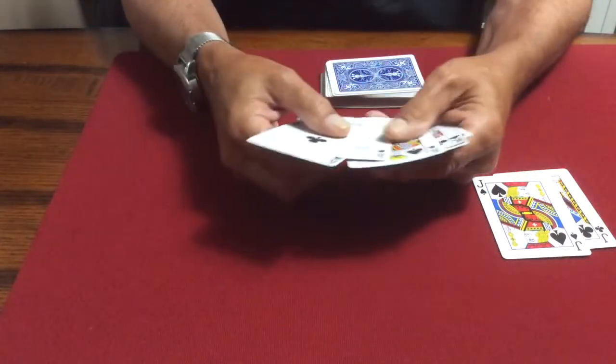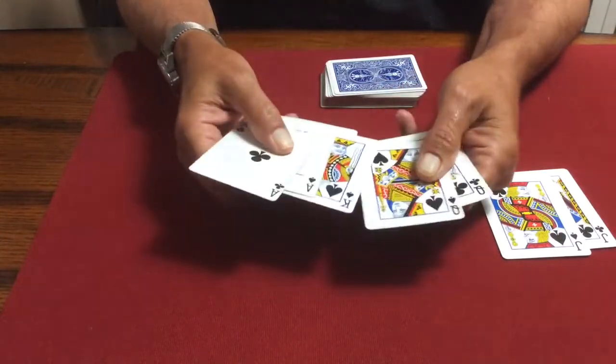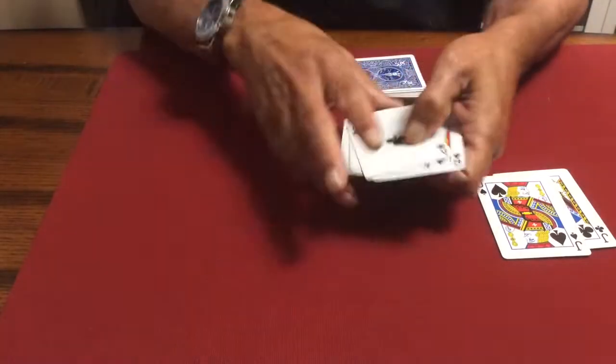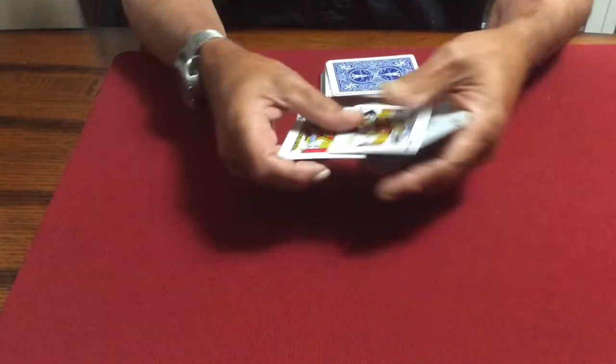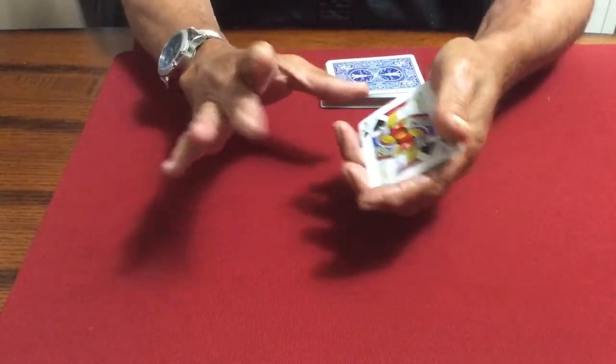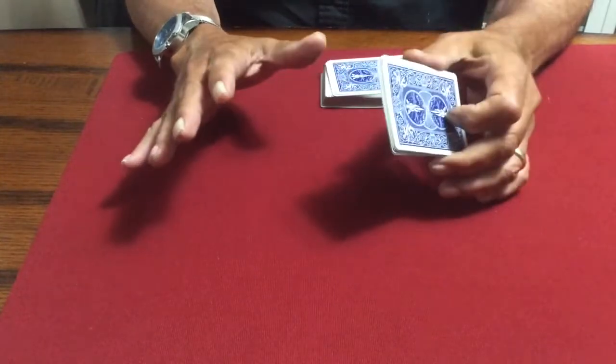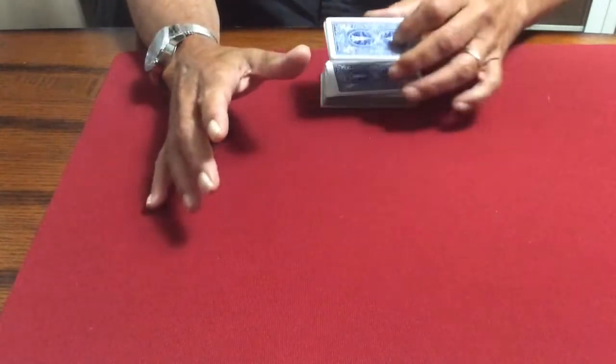So what you're going to do is give the suckers the three top hands — the aces, the kings, and the queens — and you're going to win with the lowest hand possible, the pair of jacks, or so they think. It's very strong, and as it develops they'll follow along fine.